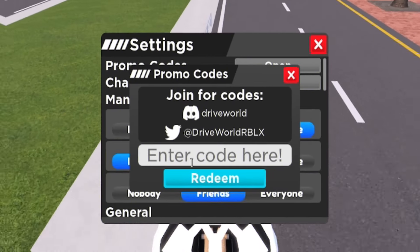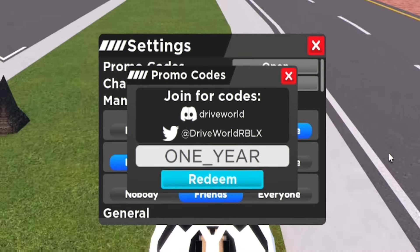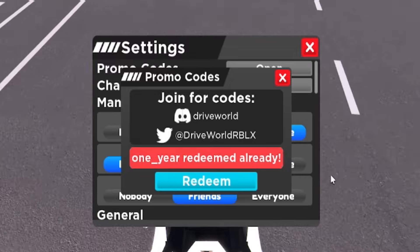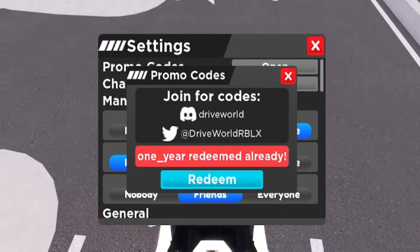The first code today will be the code ONE_YEAR — that's O-N-E underscore Y-E-A-R. Click on redeem. There we go — I've already redeemed that code. It's going to give you guys some nice rewards.